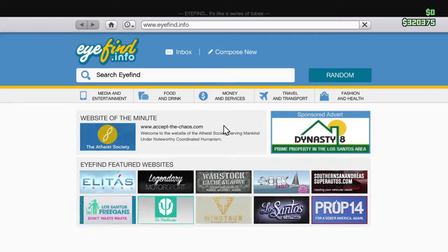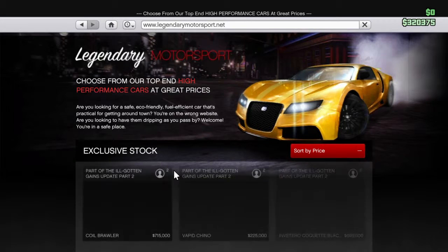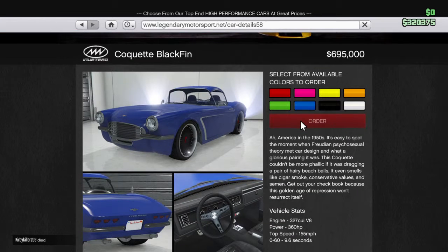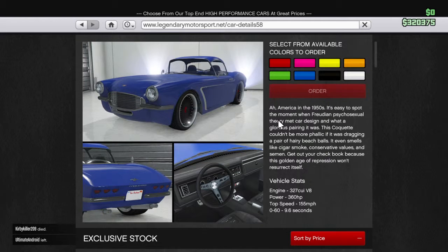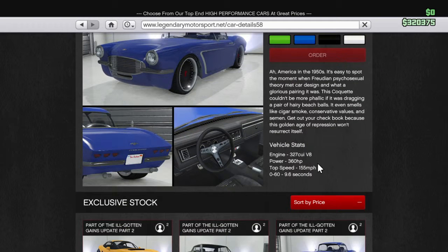It is not cheap compared to other vehicles in the game, but like I said before it is pretty cheap relative to all the other vehicles — it is six hundred ninety-five thousand dollars, seven hundred thousand dollars. This is the third Coquette there is in the game: there is the regular Coquette, Coquette Classic, and now the Blackfin. I think this is the best one of the three. When you buy it, there is not a topless or regular version — you can make it topless in your Los Santos Customs.